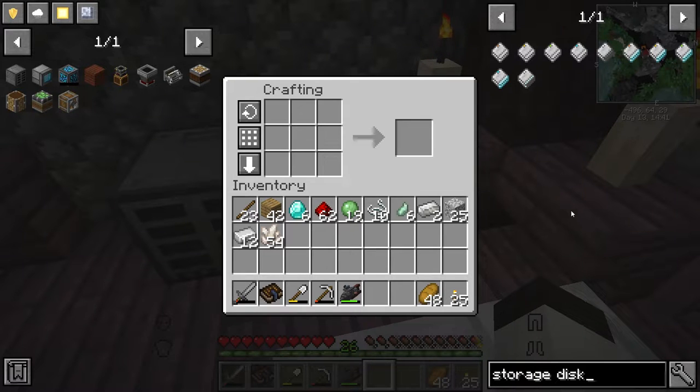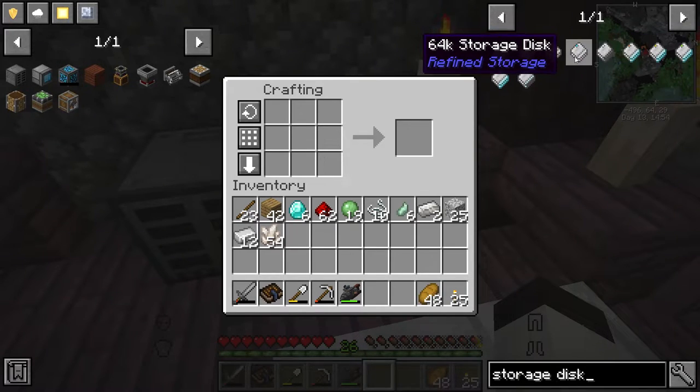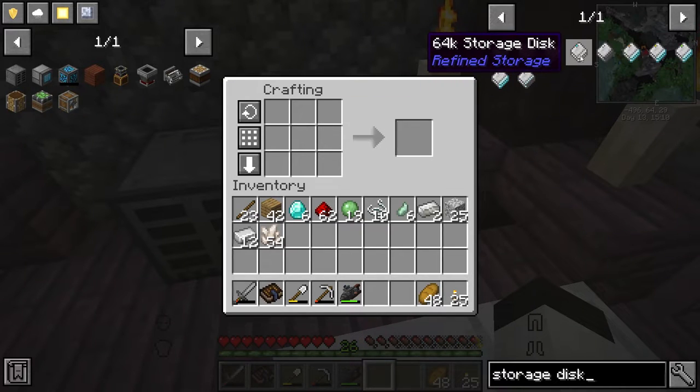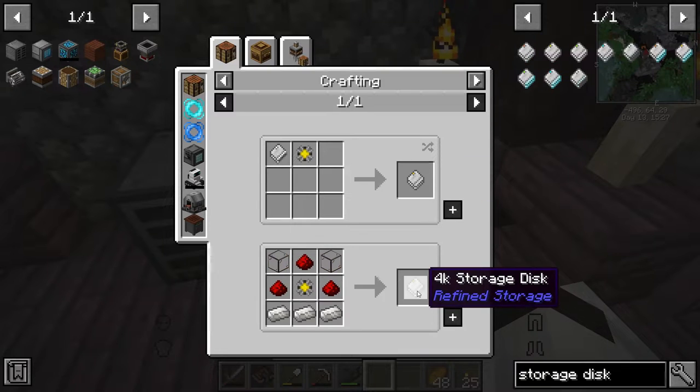Now we'll work on the storage disks. There are different levels: 1k, 4k, 16k, and 64k. I prefer 4k disks. The 64k might seem better, but they store a limited number of item types — so a 64k would store a lot of cobblestone but fewer different item types. The 4k stores fewer of each but supports the same number of types, so I'd rather have lots of 4k disks.